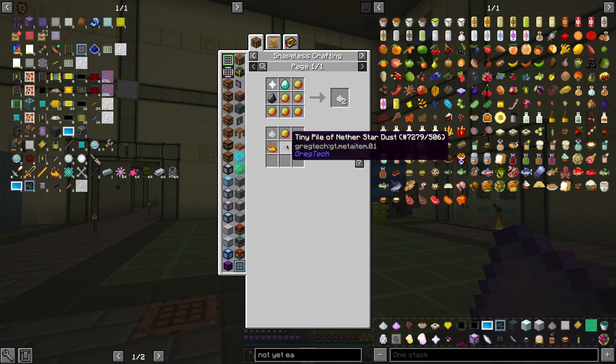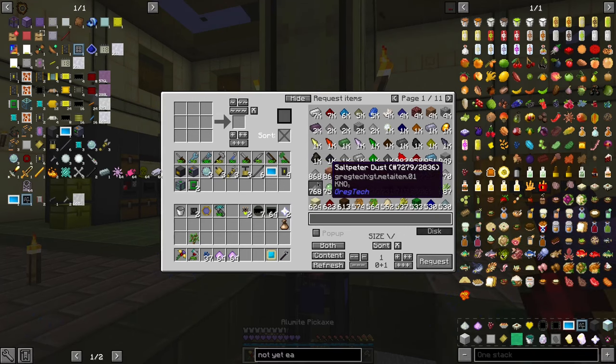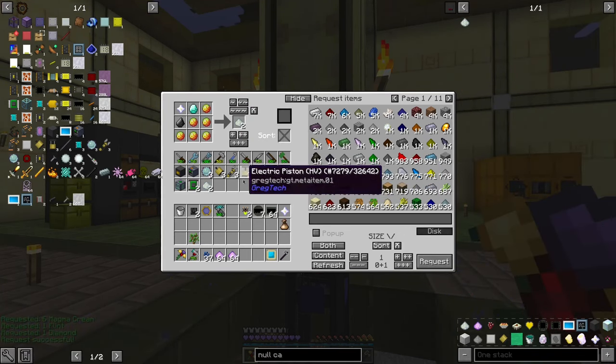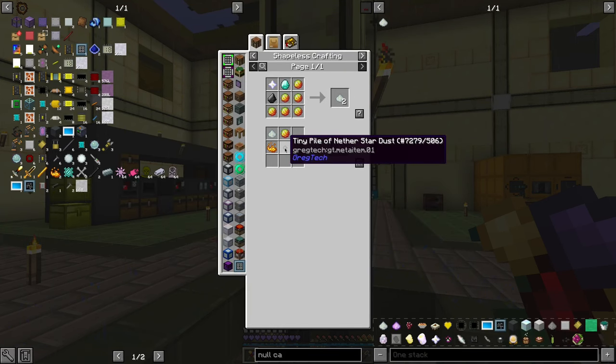Null Catalyst — we need to make Null Catalyst. That's actually easier than I imagined. The first Null Catalyst. Yes. And then later, I just need to do this.